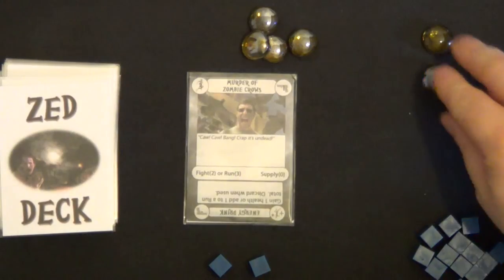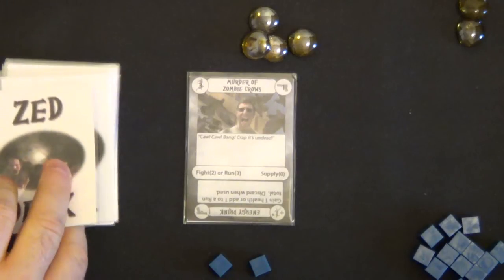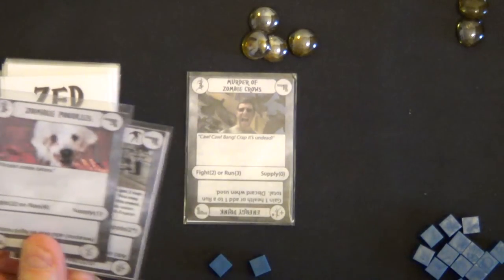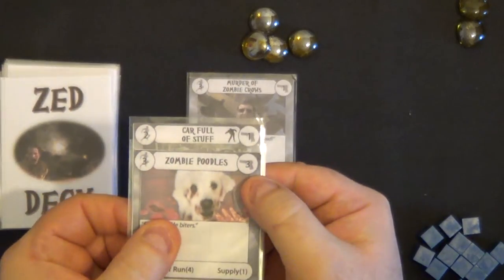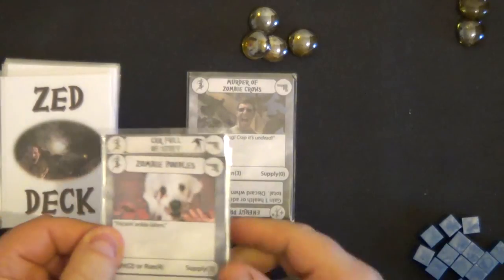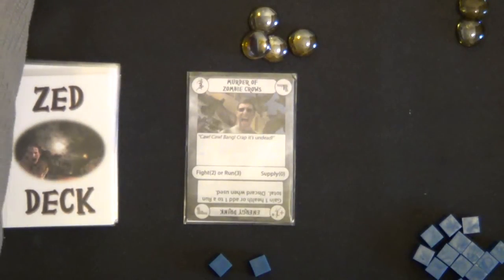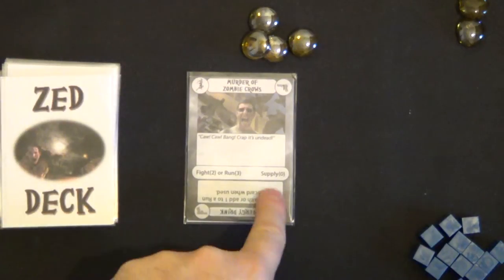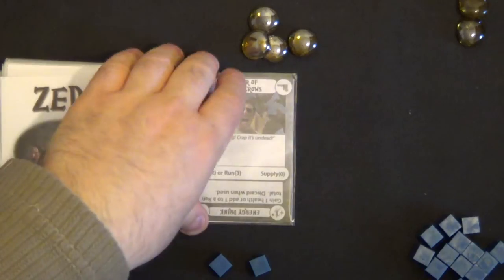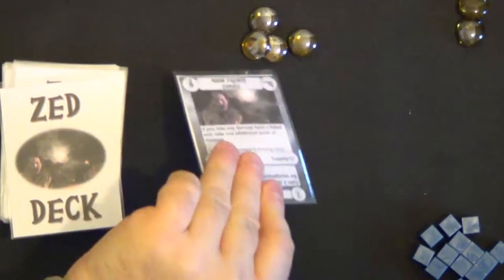We have a choice card — fight or run — it's up to us, we can pick either one. I'll pick the fight and draw two cards. We have a fight of two required; we get a three and a one — four, which is more than two. These are discarded but we get nothing even though we've passed the test.